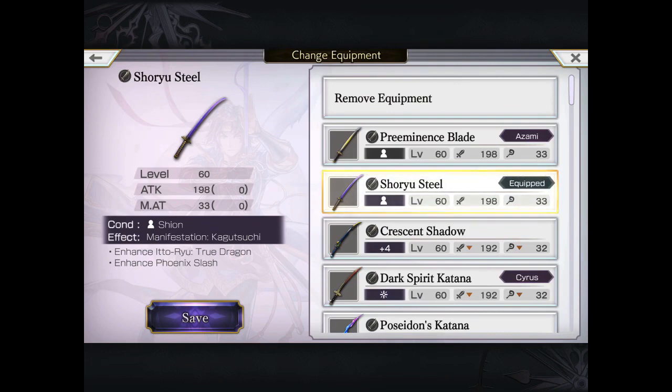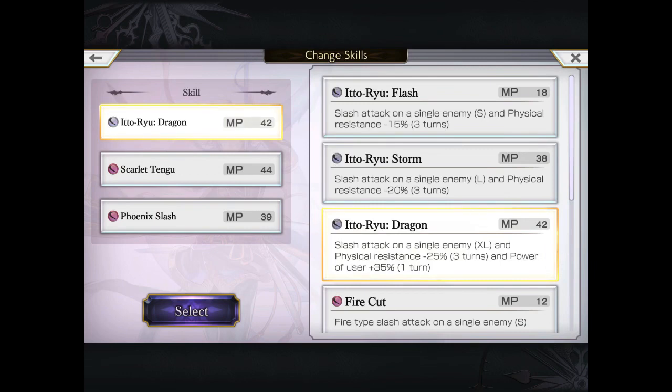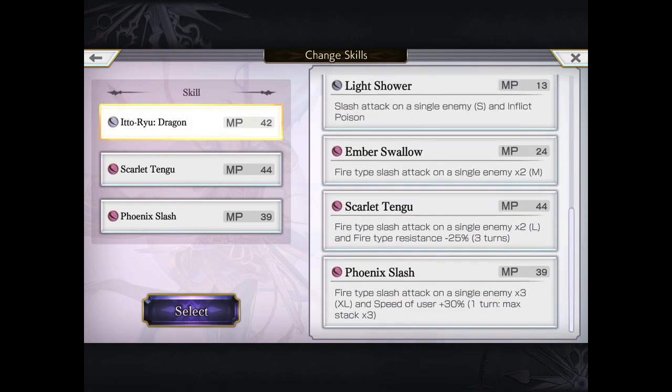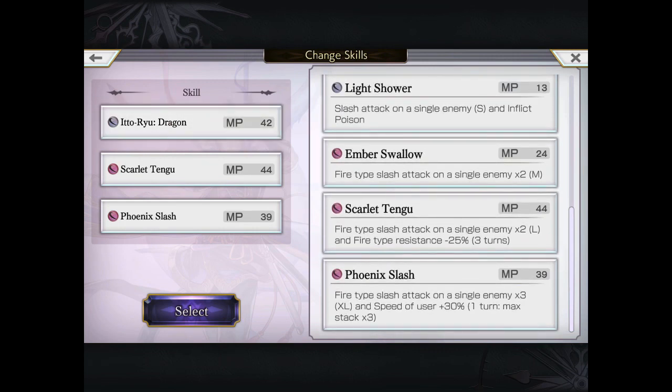The Shaoru Steel enhances two of his main moves: the True Dragon and the Phoenix Slash. The dragon move is not only reduced in MP cost, it also boosts his power by 35% for one turn. Keep in mind when you use it either during AF or the turn before AF, it'll last for the entire duration of the AF. If you use it for one turn, you'll still get the benefit the very next turn.